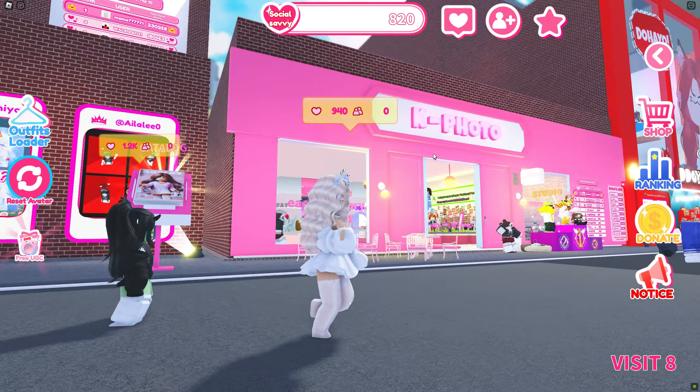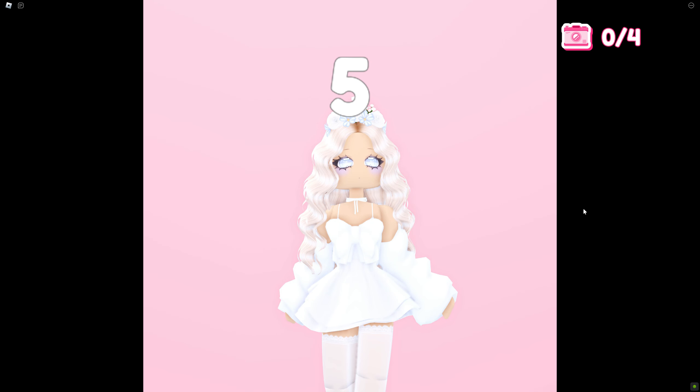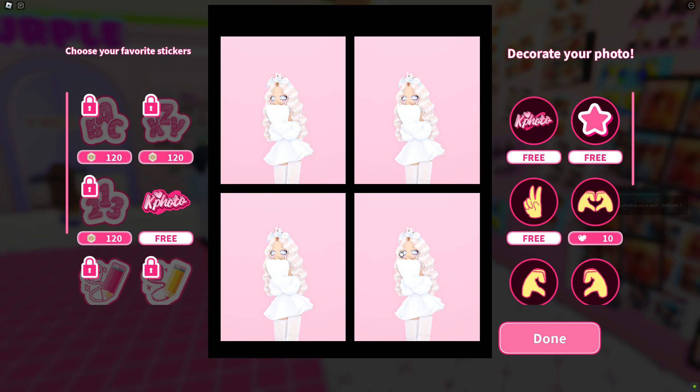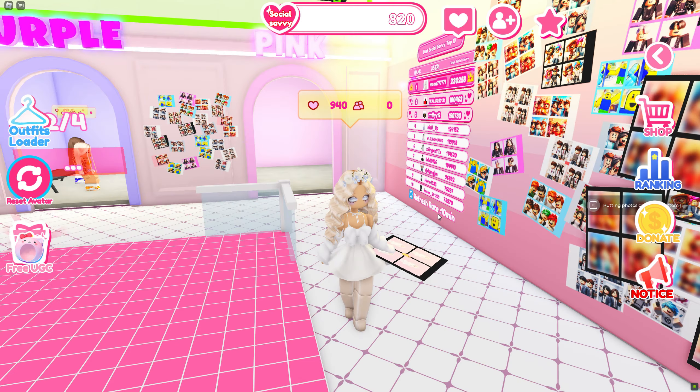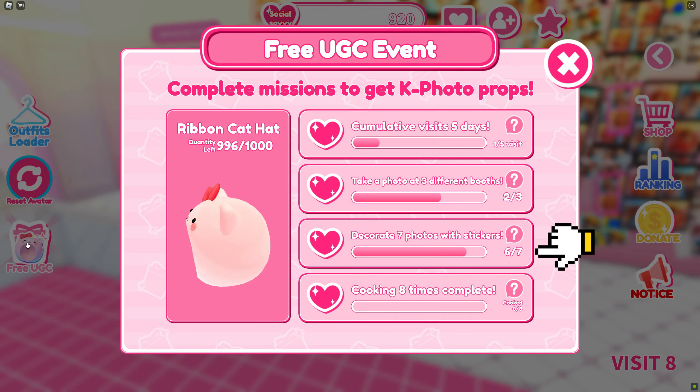Let's go to the first booth. Enter the pink booth and choose shooting alone — the game will take four photos. Now choose a free sticker and click done. Now put your photo on a wall. Repeat 7 times until you finish the third mission.